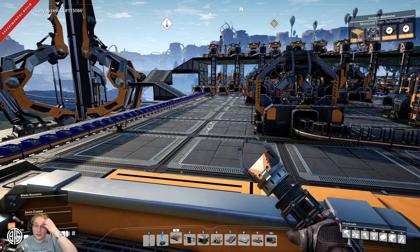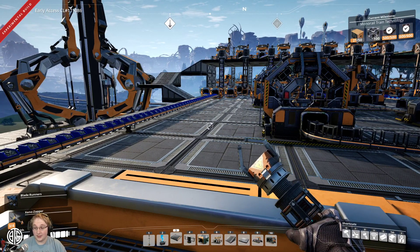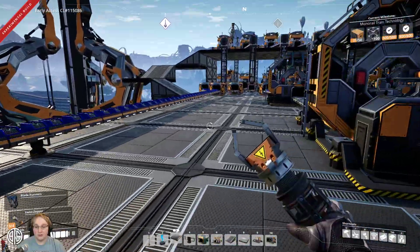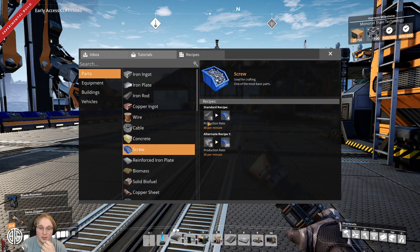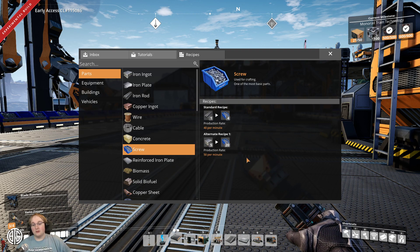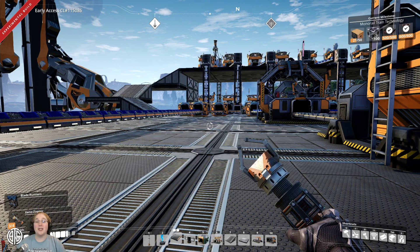You'd get 125 screws — sorry, 125. 40 a minute on base, 50 a minute if we use the alternative. We're using the 50 a minute because we need 200, so it's a nice round number — 4 into 1. Yeah, the alternate recipe is really nice.